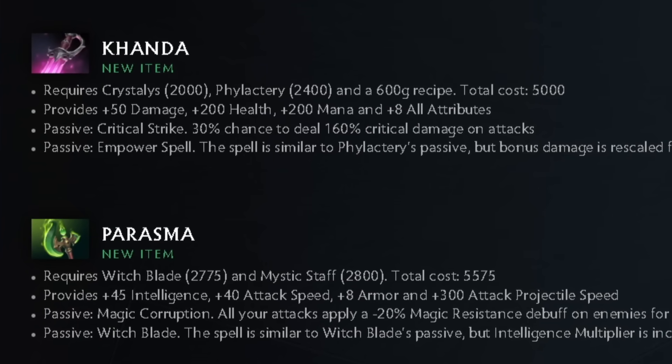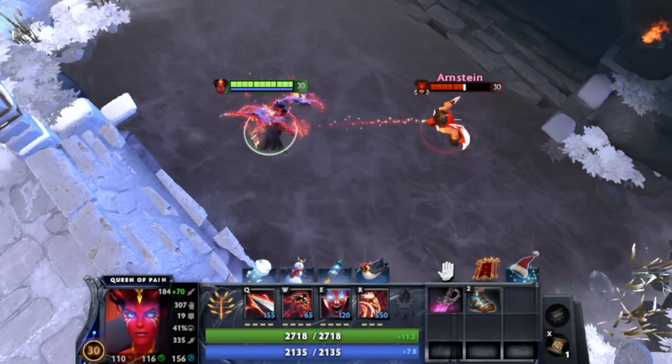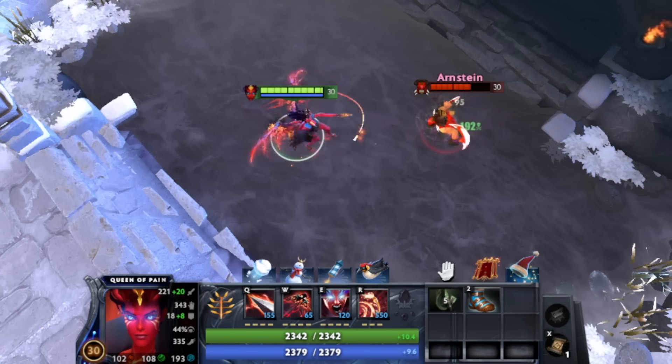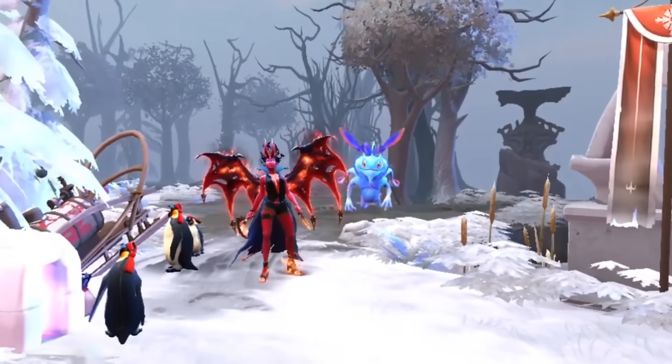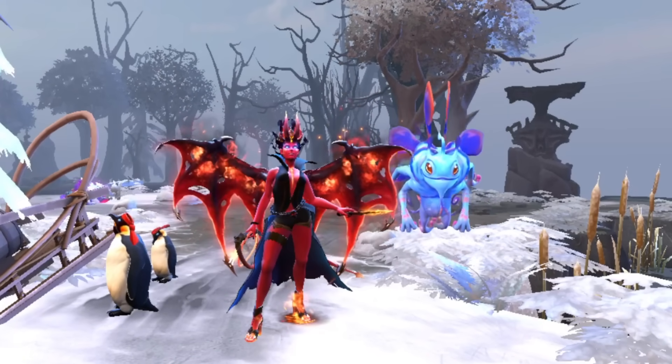Medallion of Courage and Quarterstaff are removed from the game. Ring of Health is now moved from the Secret Shop to the Main Shop, and Divine Rapier now provides 25% spell application. There are also new items being added specifically for Magic Damage Heroes: Konda, which is essentially just Phylactery and Chrysalis combined, and Parasma, which upgrades from Witch's Blade and applies a 20% magic-resistant shred from your auto-attacks. I think we're gonna be seeing a lot of Quops and Pucks picked this update.